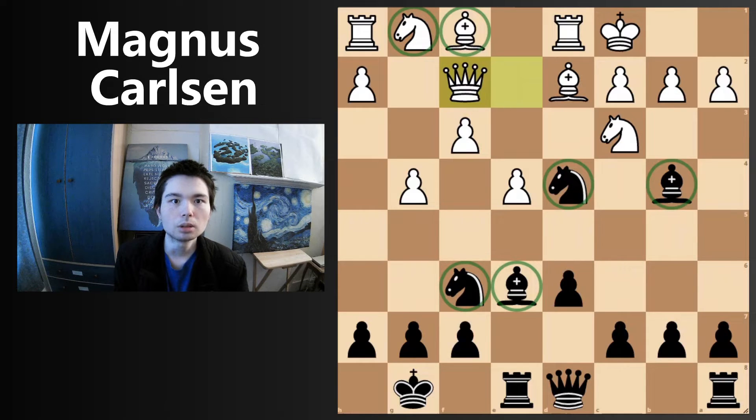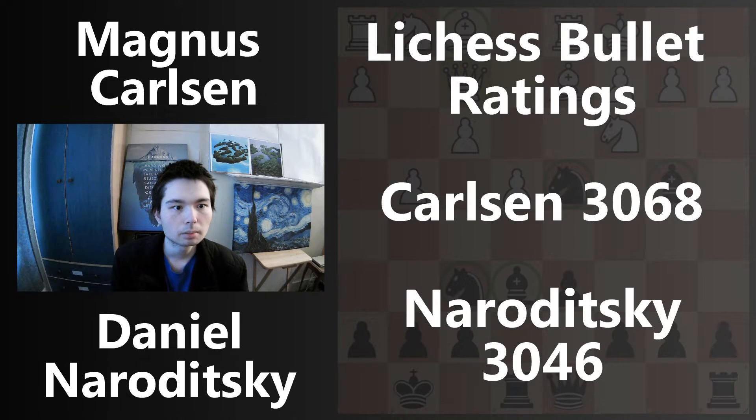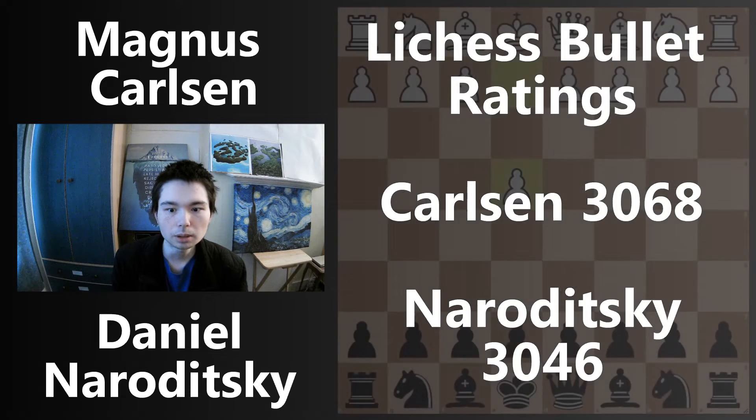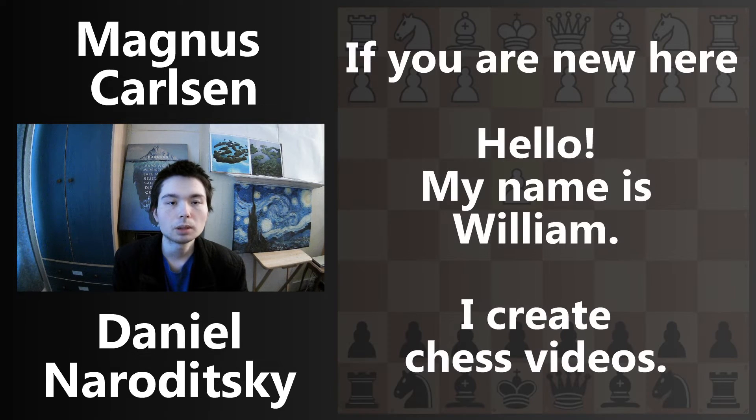What you're about to see is Magnus Carlsen losing in 26 seconds. This is a bullet game between Carlsen and Daniel Naroditsky. On Lee Chess at the time of the game, Magnus Carlsen has a rating of 3068, and Daniel Naroditsky has a rating of 3046. If you are new here, hello, my name is William. I create chess videos, and in this one we're going to see Magnus Carlsen get crushed in 26 seconds.